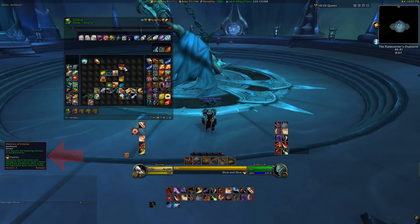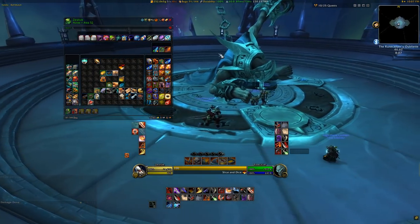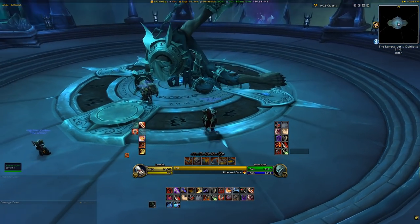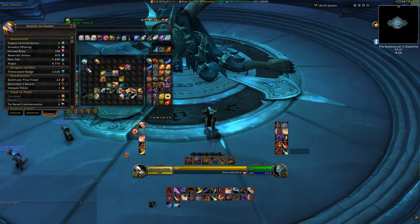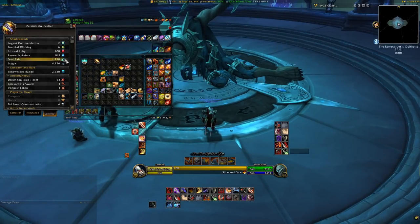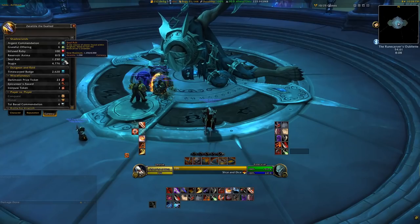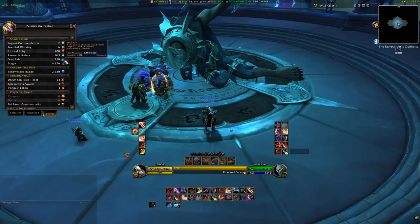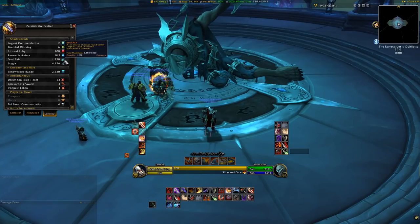Finding the memories of the Rune Carver is super important, but once you've brought his memories back to him, you need Soul Ash and a really awesome piece of specific crafted gear to imbue. Soul Ash is primarily earned from running Torghast, Tower of the Damned. I've done a couple of videos on Torghast if you need extra info. Soul Ash can also be earned occasionally from some quest lines, such as earning 100 Soul Ash for freeing 10 blue chained-up soul thingies in Torghast. Even some of your follower missions can reward a bit of Soul Ash as well, so always keep an eye out for things like that.